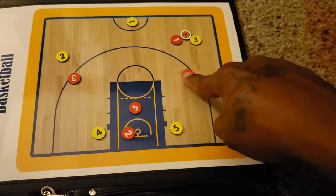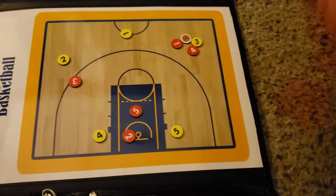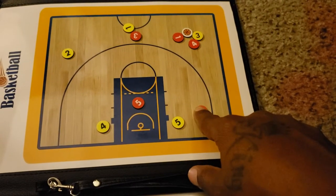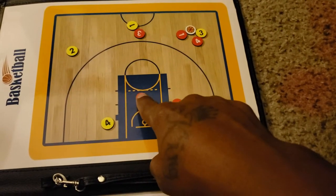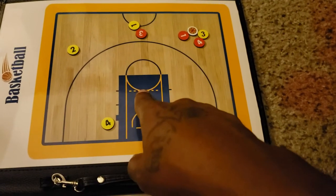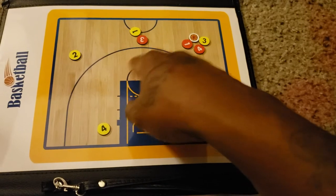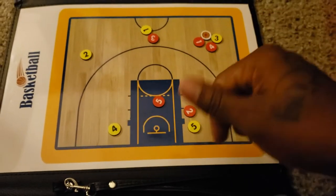So the one man and the four man come and trap. The three man — when the ball is on the right side of the court — denies the pass, taking that closest pass away. The two man follows the ball; with nobody out there to guard he denies the pass on his man. The five man stays right in the middle, because while they're trapping, if the player tries to pass inside, you can easily steal it.